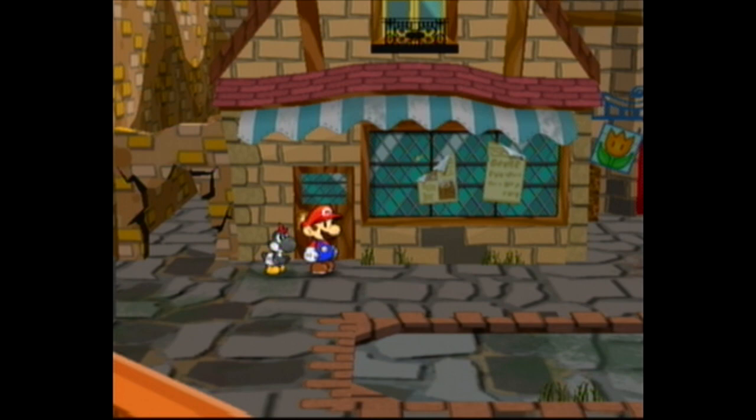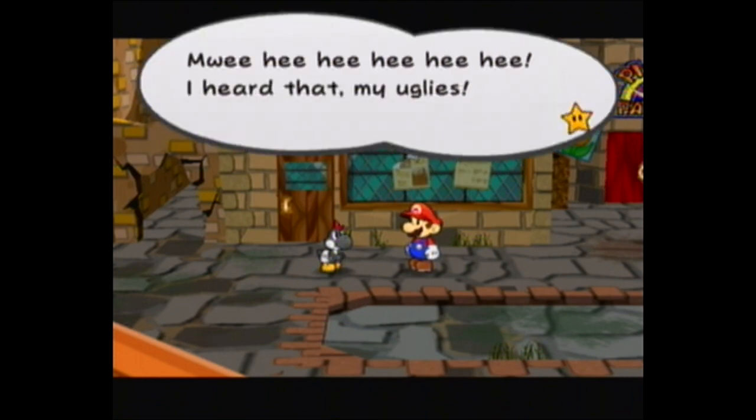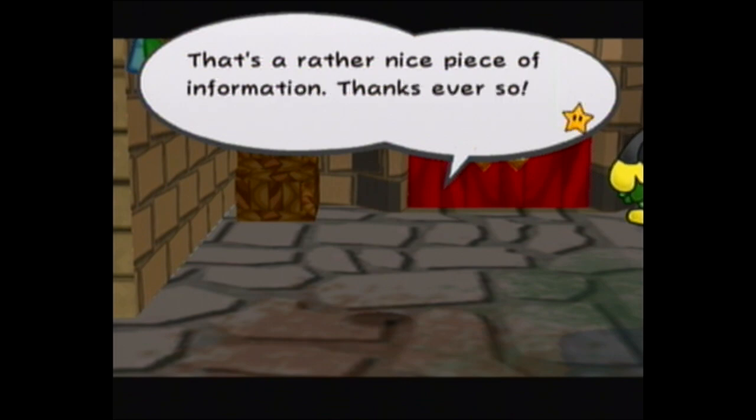Out of all the Paper Mario games, the one with my favorite minigame room is probably Super Paper Mario, because they have little motion control minigames that actually work relatively well. My favorite is the Luigi's Mansion one where you just shoot the ghosts, because it's the IR pointer and it works the best because of that. It's often pretty good with the motion control.